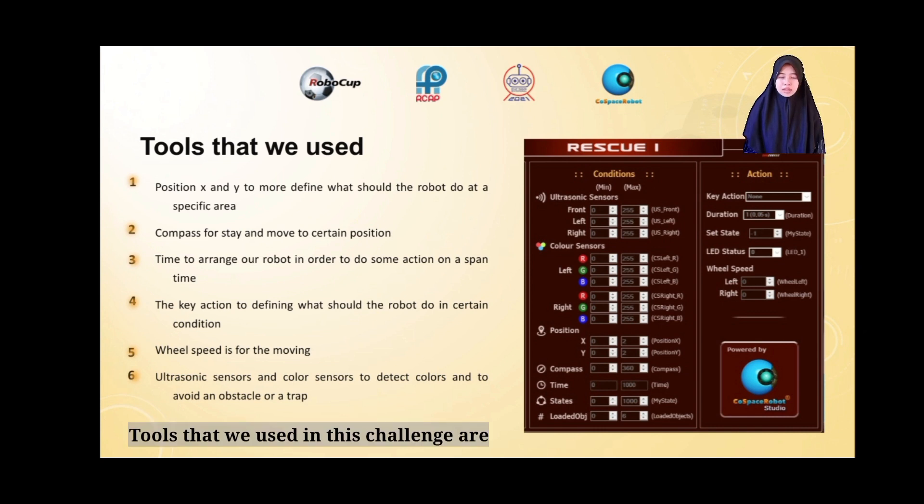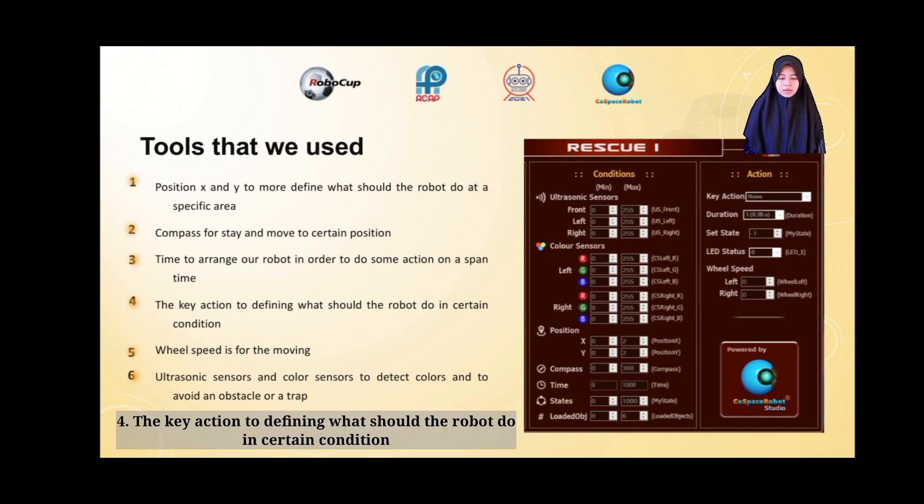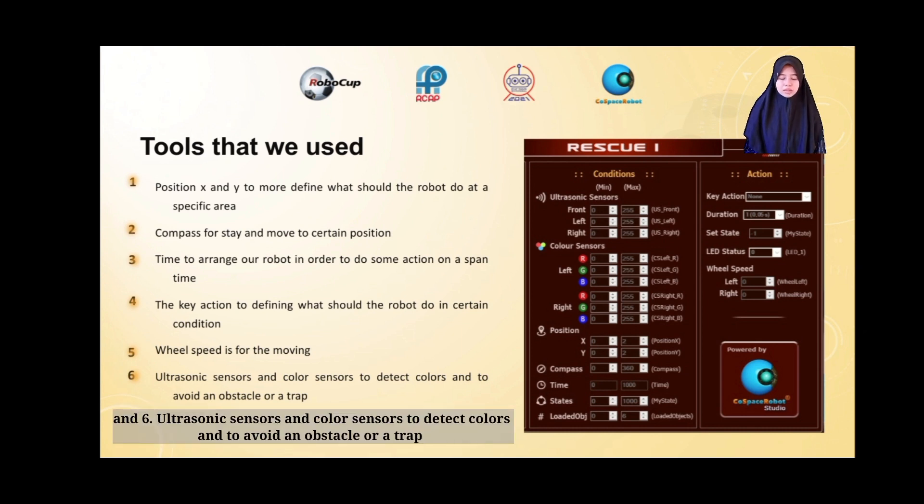Tools that we use in this challenge: 1. Position X and Y to modify what to do at a specific area. 2. Compass for staying and moving to a certain position. 3. Time to arrange the robot to do some action over a set time. 4. Key action to define what the robot does in a certain condition. 5. Wheel speed for movement. 6. Ultrasonic sensor and color sensor to detect color and to avoid an obstacle or a trap.